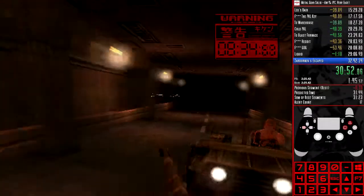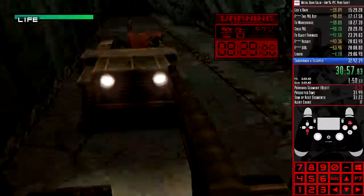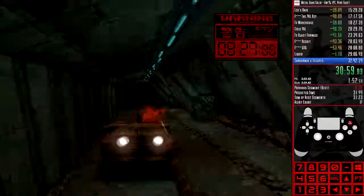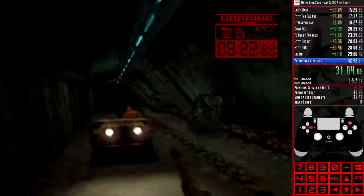So that's how the new Area Reloader patch has changed the very easy route. With these changes and a near perfect run, Sub 31 is possible, and hopefully we'll see more runners submitting runs in what is a very interesting category.